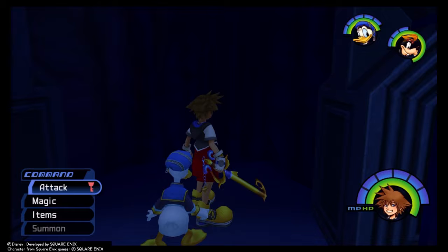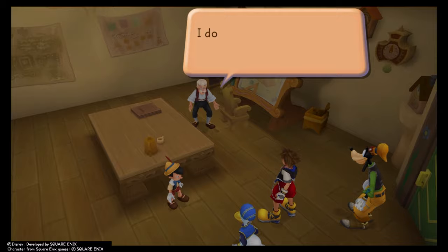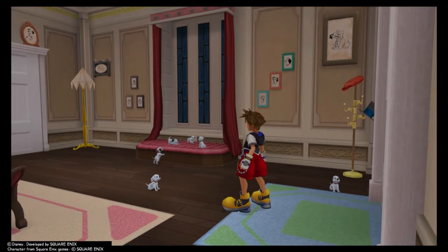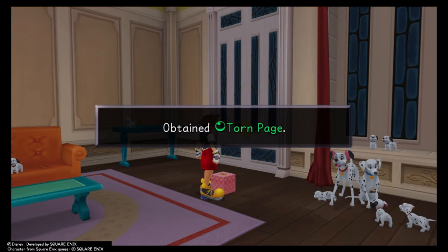Return to Traverse Town to see Geppetto already has a new house. Listen to him talk until he gives you the Geppetto Gummi Ship model. While you're here, grab the Wishing Star keychain and inspect Geppetto's area for the final postcard - mail that for a Defense Up. Since we're in town, pick up Dalmatian rewards: a Mithril Shard for saving 42 puppies, and a Torn Page and a Mithril for saving 51.